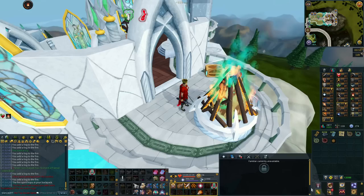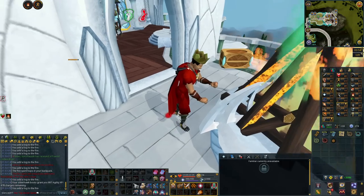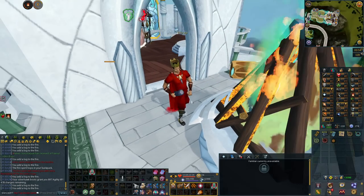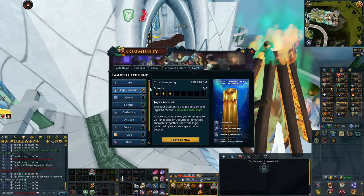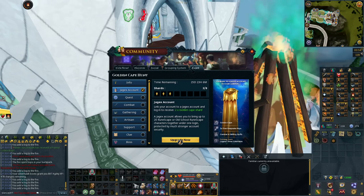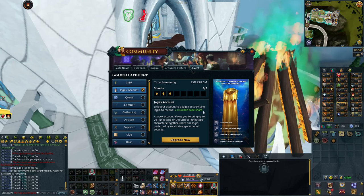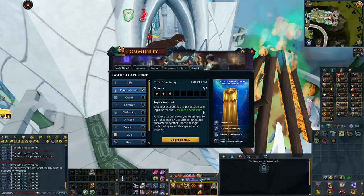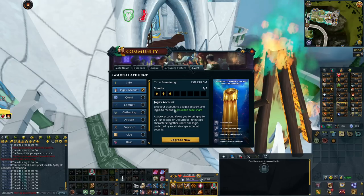Essentially, the event, you're just going to want to be collecting these shards. It's very similar to the Golden Party Hat event. In fact, you can see the Golden Cape will definitely go with the Golden Party Hat. To get it, you need eight shards. First off, you can get two of them just by setting up your Jagex account. All you have to do is hit upgrade now and it will walk you through the steps. You get two Golden Cape shards for this, so they really are pushing the Jagex accounts. But it is a really simple way to get two shards, and then you're 25% of the way there.